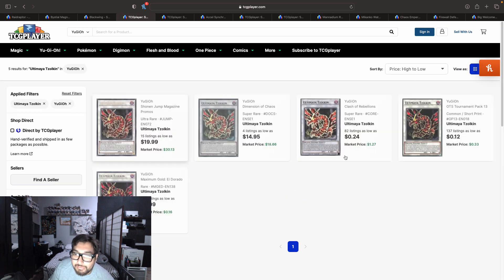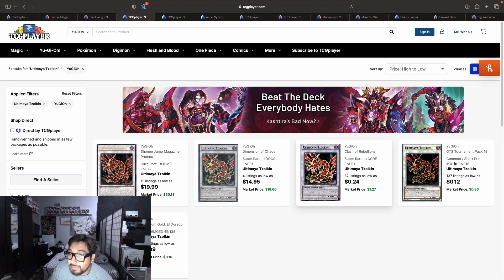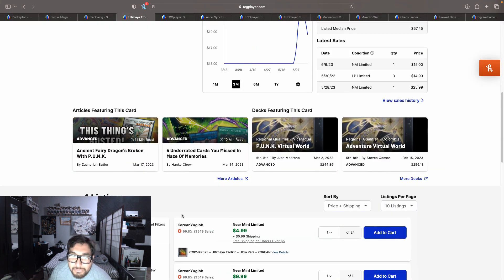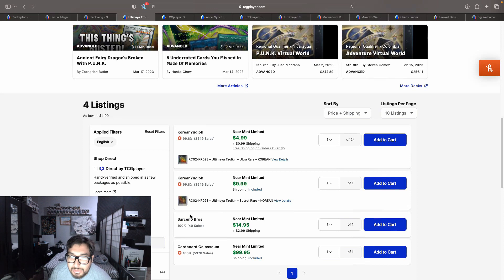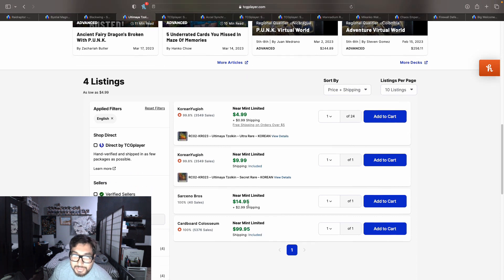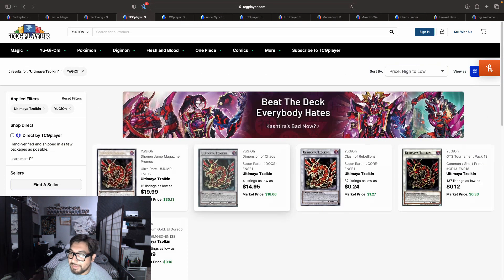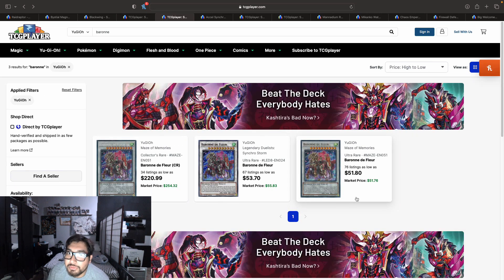If you want to test this out, there are more budget options — we have super rares and commons. Although I'm not really sure why this super rare is going up higher in price. It's from Dimension of Chaos and it looks like it's getting a buyout — only four listings available, two of which are Korean. There's one at about $17 with shipping and then one at $100, so just go for the other super rare copy; don't buy that $100 one. Ultima Azokin is going up in price for its ultra rare copies and apparently its super rare too.